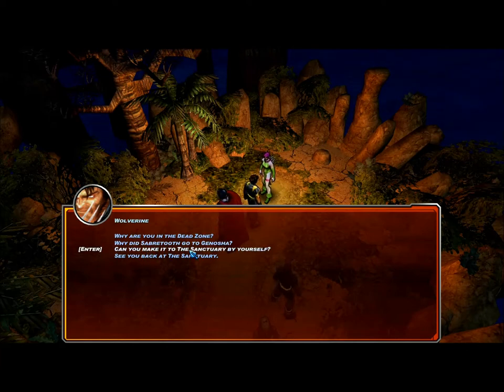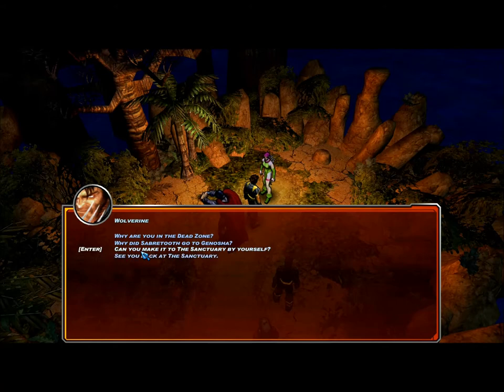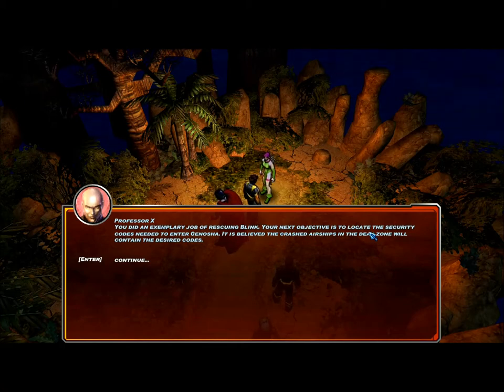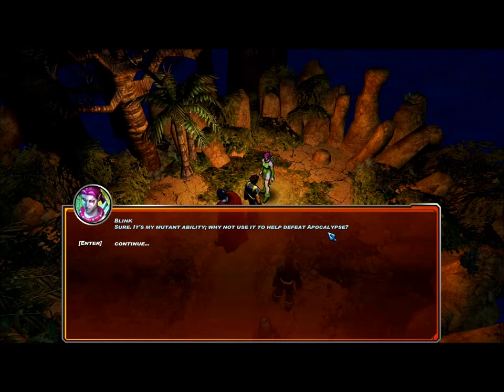Can you make it to the sanctuary by yourself? That's a snap — I just need to wait a little bit for my head to clear. Good — both the X-Men and the Brotherhood have set up camp there. They're working together? Wow — Apocalypse must be really powerful if Magneto went to the X-Men for help. He is. See you back at the sanctuary. And thanks for saving me. You are very welcome.